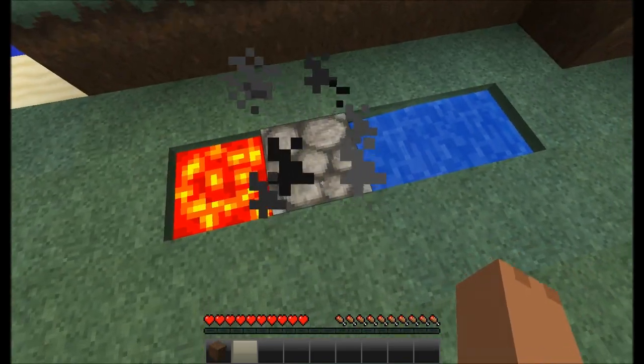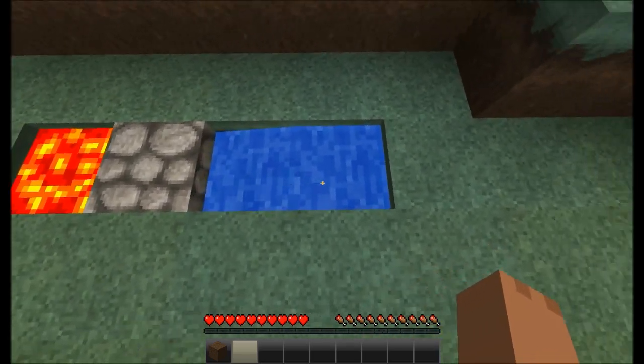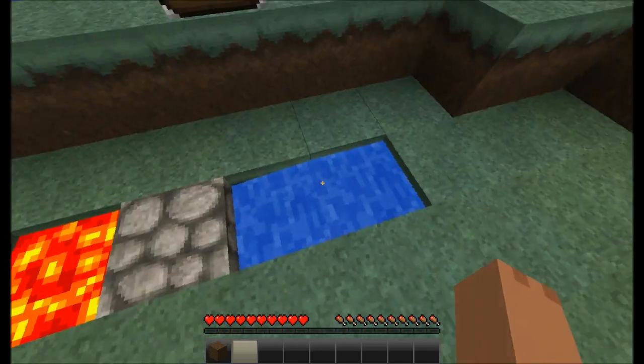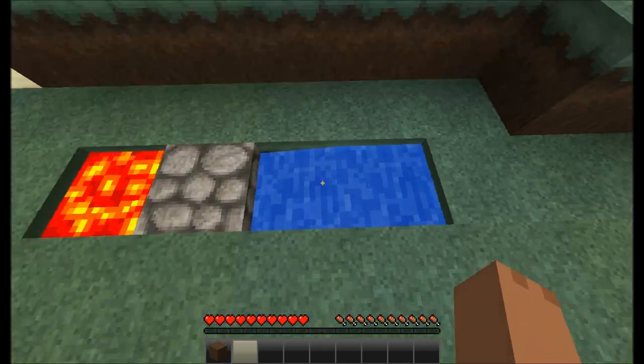When you break the dirt, it'll create cobblestone. I believe this is broken, probably because I need to run it through mod loader, so I'm just going to switch to a normal texture pack — I'll just be right back.